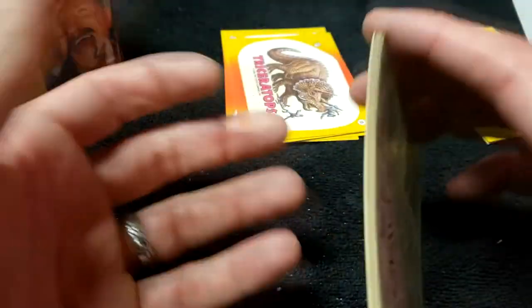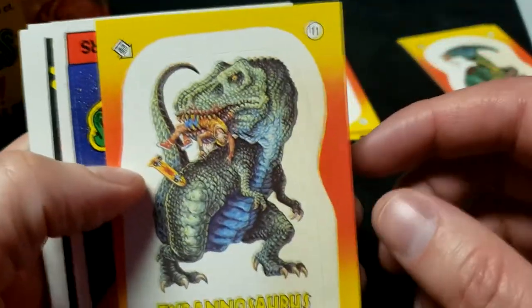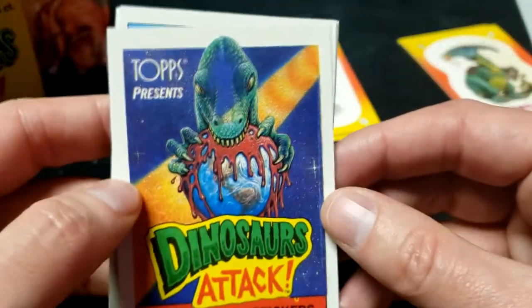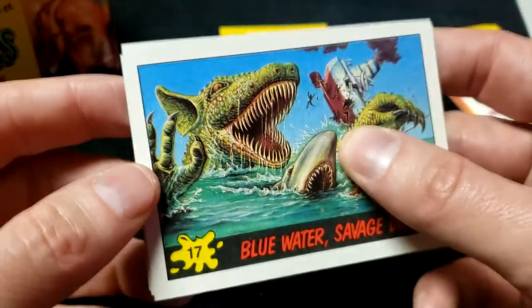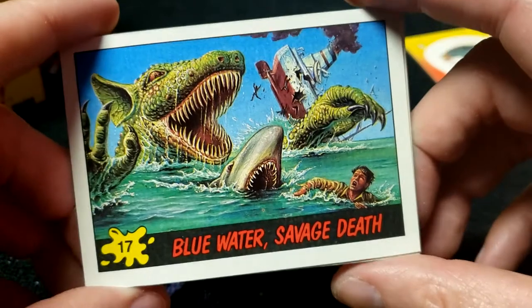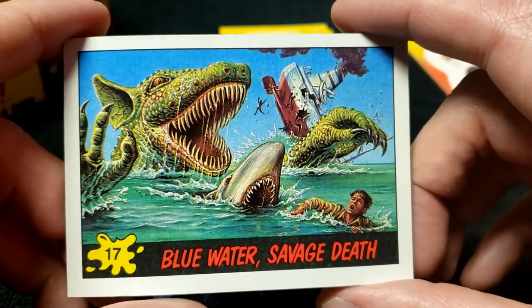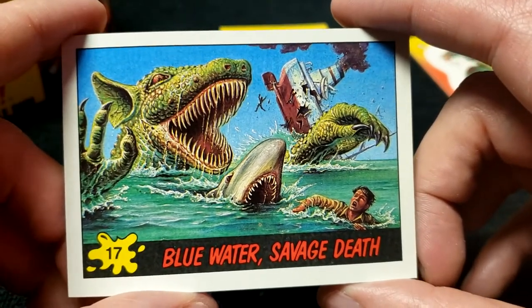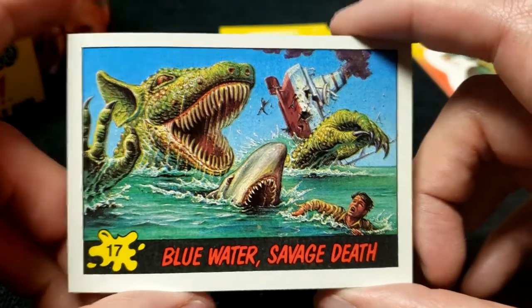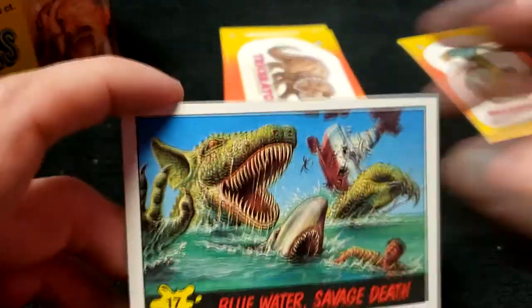Number 11 — already have that one. Dinosaurs Attack number 1 — already have that. There's a new one: number 17, Blue Water Savage Death! What kind of dinosaur is that with ears and a shark — well, nobody knows. Checking that one off the list, number 17, add it to the collection.